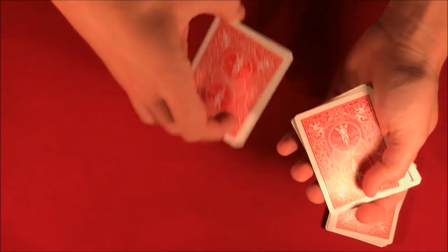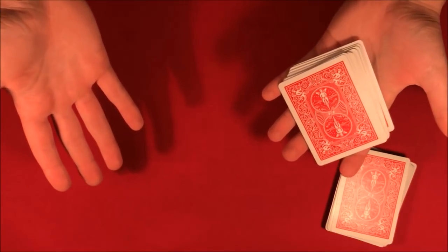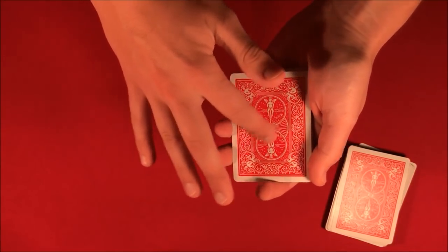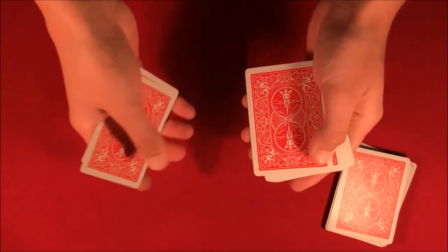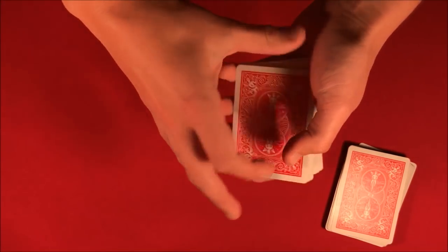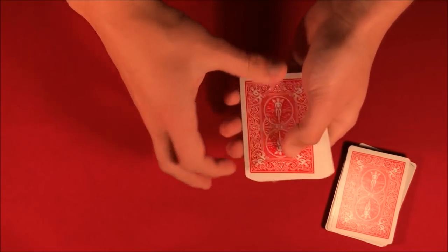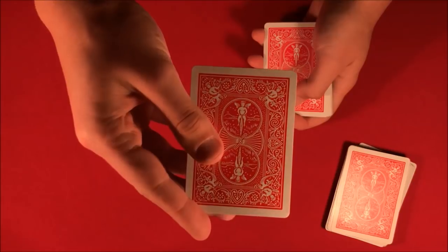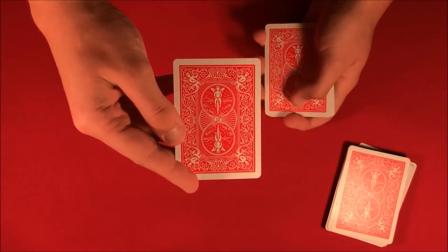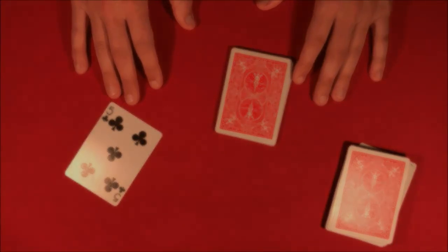Here's how the trick is going to work. At this point you'd tell me whatever card you had — let's say your card was a five. So I start the countdown: one, two, three, four, five... one, two, three, four... one, two, three... one, two... one. We got all the way down to the last card. Remember, you shuffled the pack, you picked any card, you put it anywhere you wanted — and your card right here at the countdown is the five of clubs.